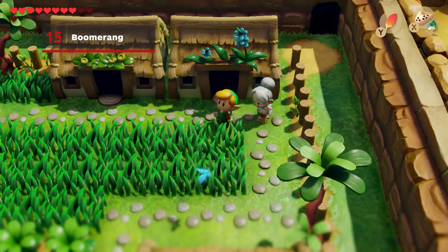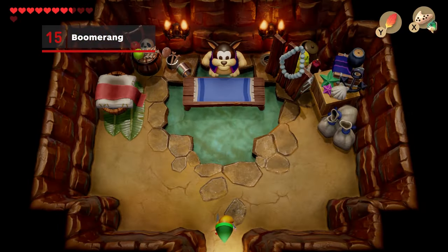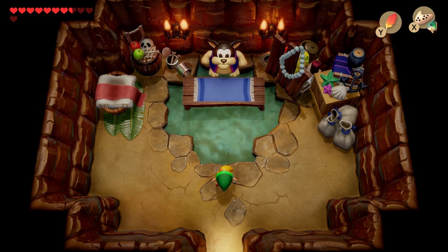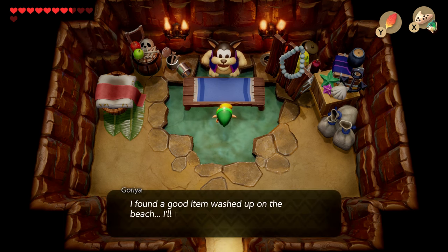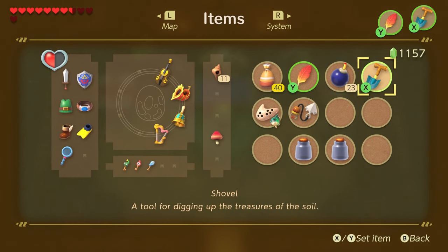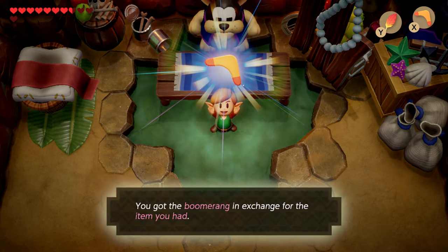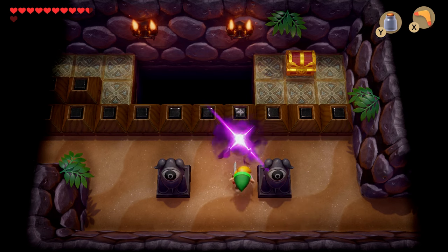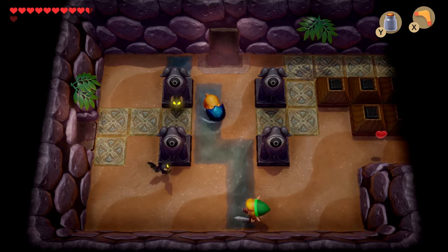Once you have the magnifying lens, warp to Martha Bay and head west. Along the beach at Tarambo Shores, you'll see a wall with a crack in it. Bomb the wall and enter to meet a once invisible Moblin. He'll offer you the boomerang, but there's a catch — you'll have to trade him one of your precious items for it. Give him the shovel, since it's the least integral to your overall quest at this point. Plus, you can always buy it back from him for 300 rupees. The boomerang is one of the most useful items in the game — it lets you hit switches in dungeons from afar, stun most foes, and even hurt tougher enemies.